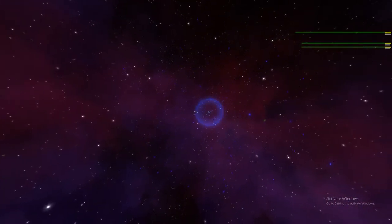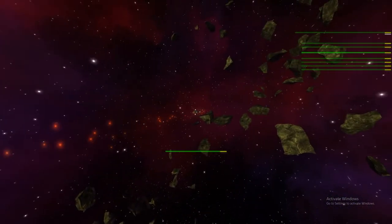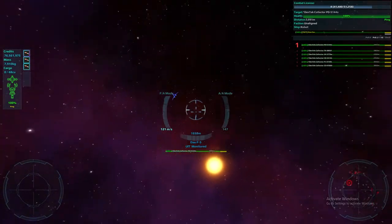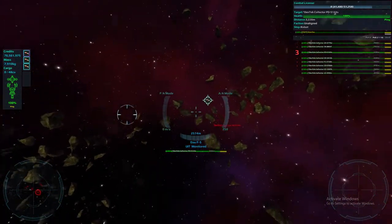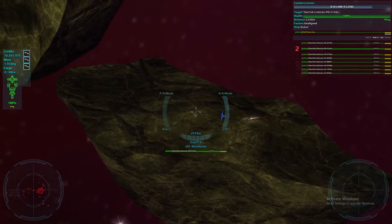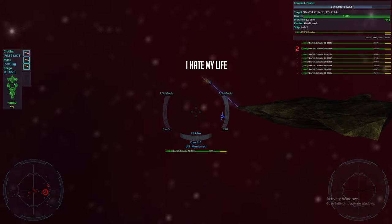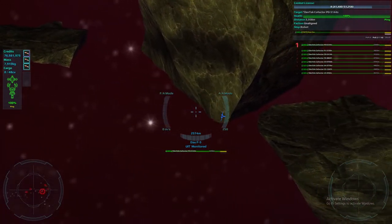Once you warp into the sector with collectors, the very first thing you want to do is turn around and put as much distance between you and the collectors as possible so they don't aggro you. I prefer to get around 3,000 meters from them. What these collectors do is they mine ore, fill up their cargo hold, and take it back to the Hive Queen — which is exactly who we're looking for. The way we're going to find her is by following the collector back and seeing which sector it jumps to.